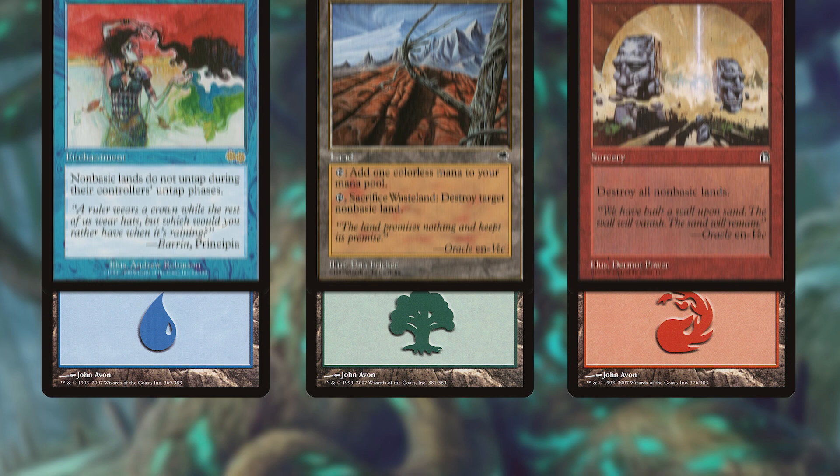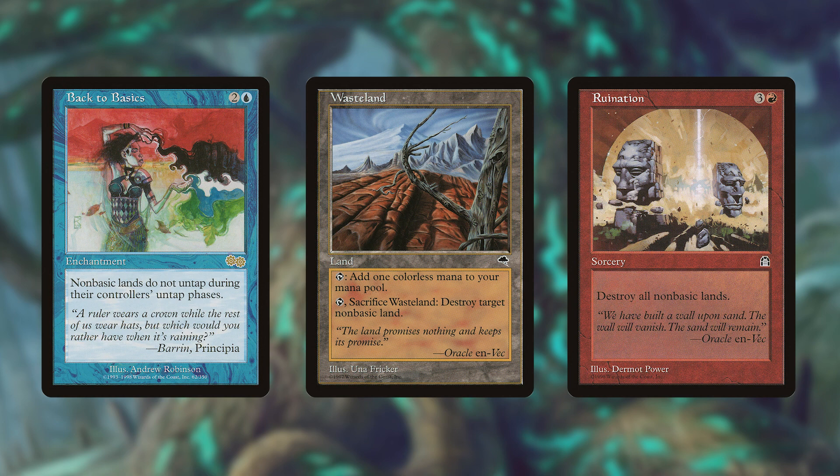The vast majority of the lands in our deck are basic, which is a boon in many ways. A lot of land hate in the format is centered around non-basic lands, which means that even though we do have things that are affected by these spells, we're largely in the clear from the most oppressive downsides, even in our three-color deck.